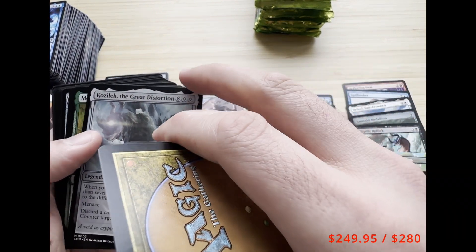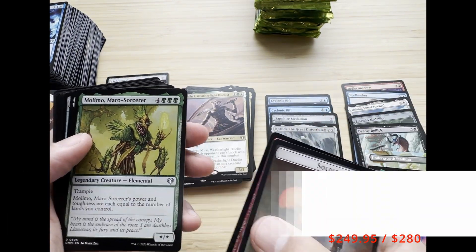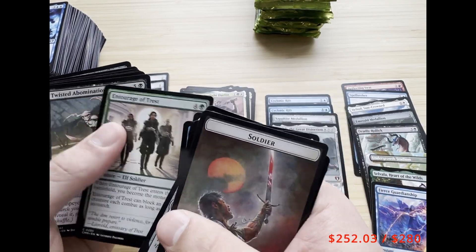We got a Sapphire Medallion and a Kozilek the Great Distortion — not the big Eldrazi mythic we're hoping for, he's just a couple bucks, but an Eldrazi is an Eldrazi, so we'll take that.